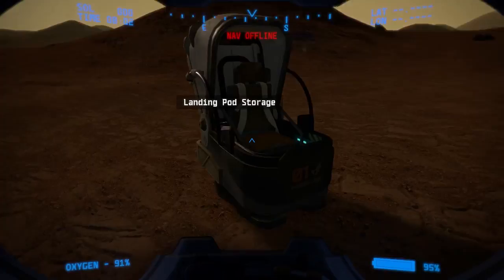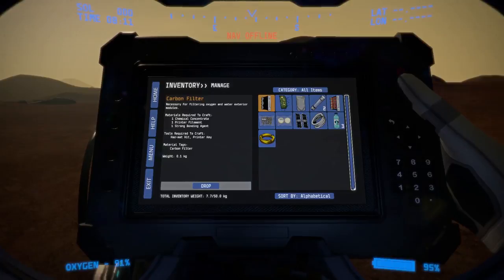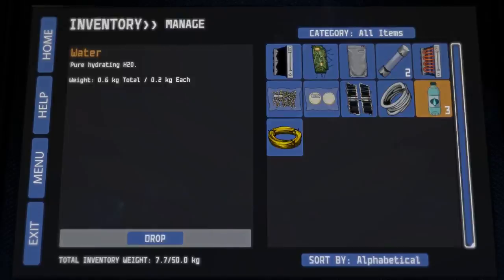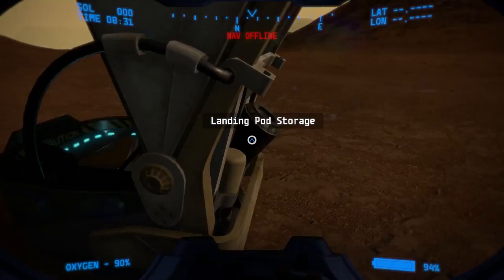Inventory. You can still move with it out. All items — we've got some water, some food, some peanuts, rice cakes. We have a heating element and a solar panel that looks messed up. Left-click to interact — it's in the back. Look at that, I learned.